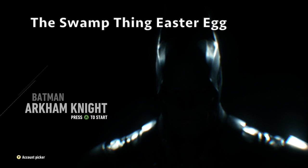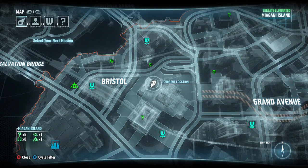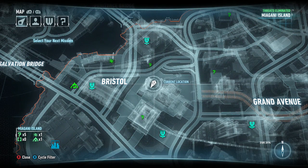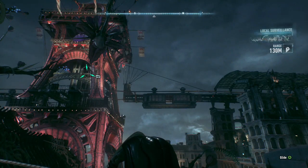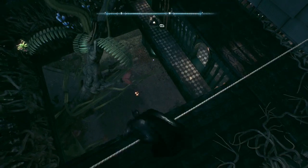What we're going to do is, you're going to go to Miyagani Island in Arkham Knight and go to the Botanical Garden — the plant area, you know where the tree comes out, the big trunk comes out of the ground. Don't ask why because that's a spoiler.